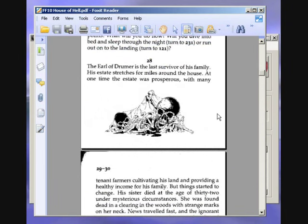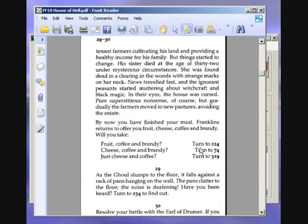Soup follows, and then you may choose lamb or duck for your main course. We are going to choose the lamb — turn to 196. A rack of lamb is brought in on a silver platter, the smell is delicious. The earl asks about your job and your reason for being out at night. He tells you about himself and his family — turn to 28. The Earl of Droom is the last survivor of his family; his sister died under mysterious circumstances with strange marks on her neck, and the ignorant peasants muttered about witchcraft, gradually abandoning the estate. Franklin's returns to offer fruit, coffee, and brandy — we choose that. Turn to 224.